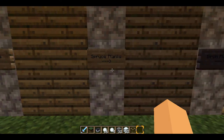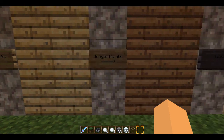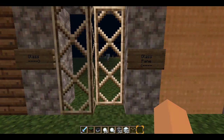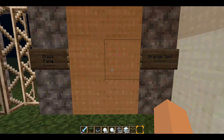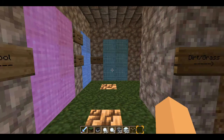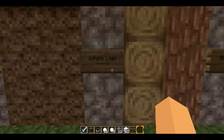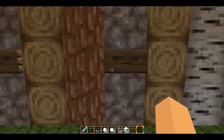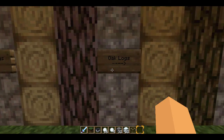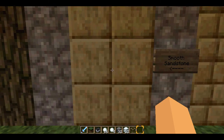This is going to be my normal texture pack setup going forward. I'm going to keep using this build because all of the textures in the creative mode menu are on it. I can't seem to find the command block in creative mode, so you're not going to see that in this texture pack review sadly.